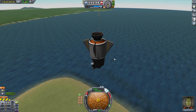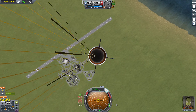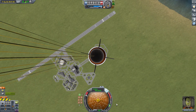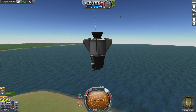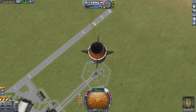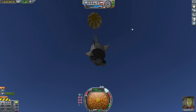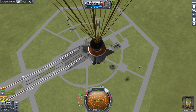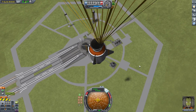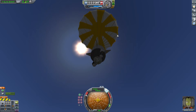Now we're upside down which is not looking good. I was really worried about Jeb not returning home safely, but look — we're now descending at about five or six meters per second. Jeb is pretty safe, nothing to worry about. Jeb has control and is facing downwards, but that shouldn't be an issue.